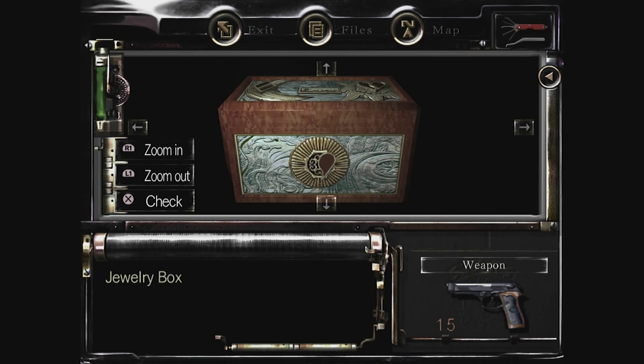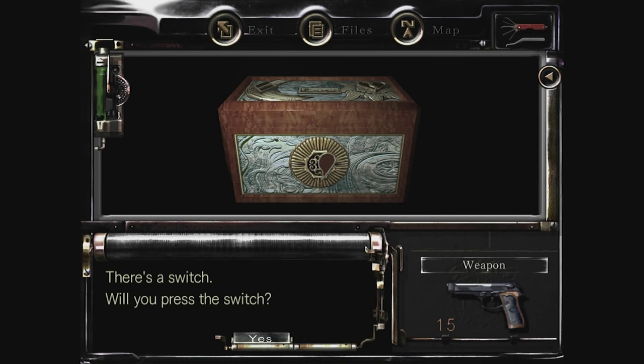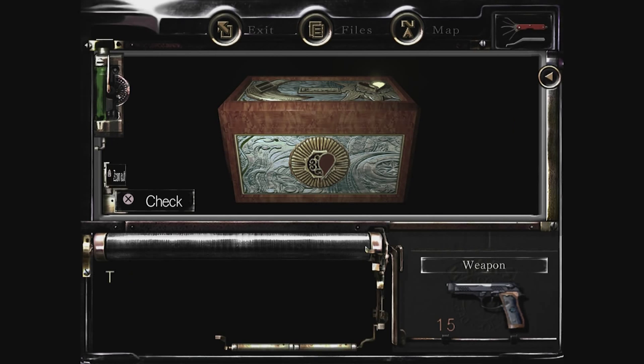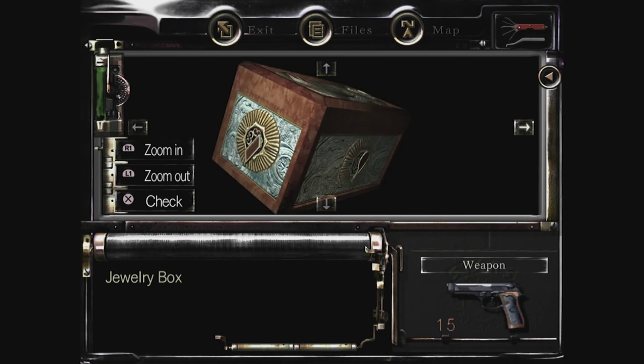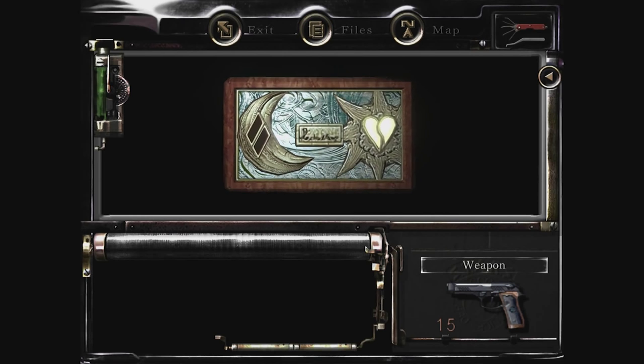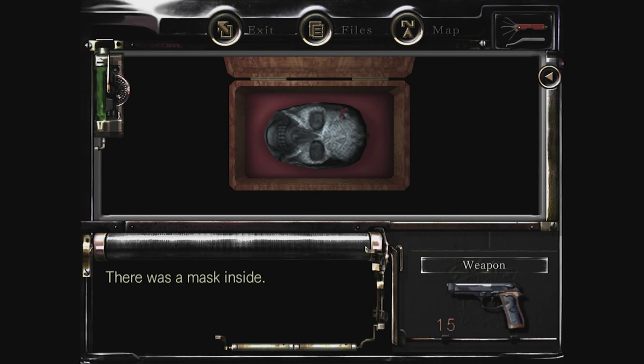If you examine it and then just check it, there's a switch. Will you press the switch? Yes. Okay, we press the switch. We press the switch, maybe turn it around — there's another switch. Press that switch. Okay, we pressed two switches and now there's a mask inside.